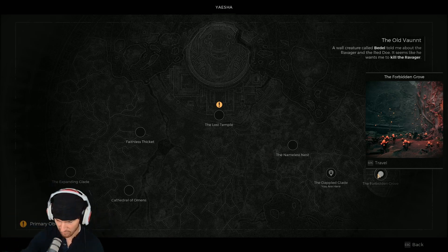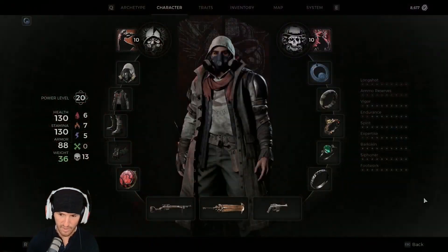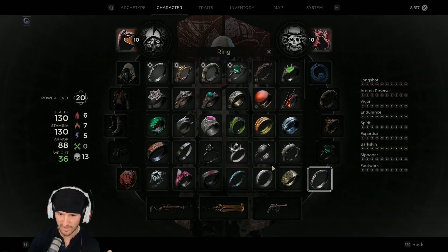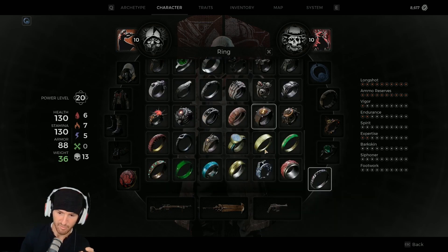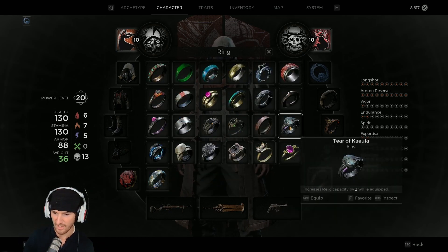That's what I've experienced and tracked on my spreadsheet. Now there's one catch to this — you need to have the Tear of Kaeula ring. I didn't know this because I spam through text with the space bar. I was rewarded Sorrow because I had the Tear of Kaeula ring. If you have it, she prompts different dialogue and asks to have it.